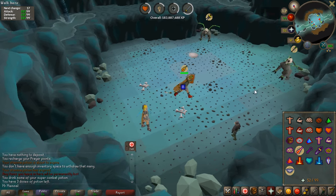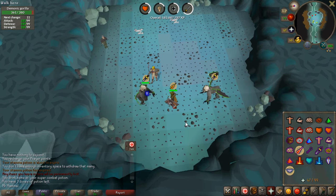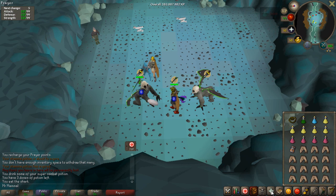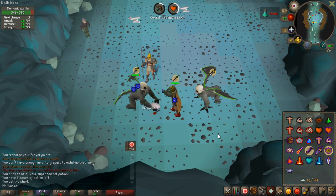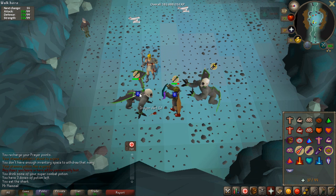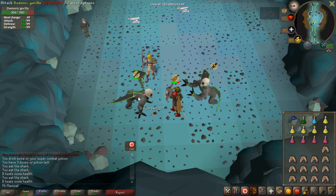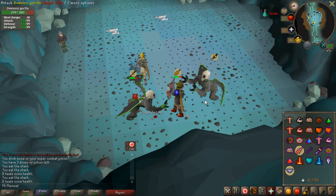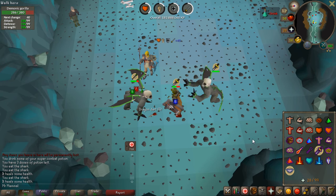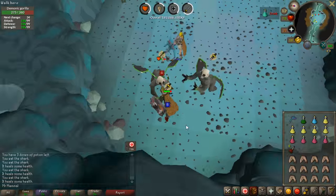Now the Demonic Gorilla spawns and things get interesting. As you can see they are using Protect from Range and Protect from Melee, so you have to pay attention to what you're attacking with. See how it's protecting Melee? I've got to put on my Blowpipe and attack now. You'll get hit with two things at once so you can't protect from both — Mage does a lot of damage, so I would recommend praying against Magic if that one is being used. On a high-level account it's really not all that difficult — just pay attention to what they're praying and what they're attacking you with.